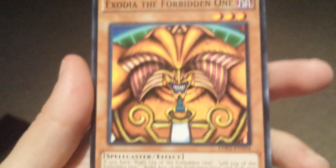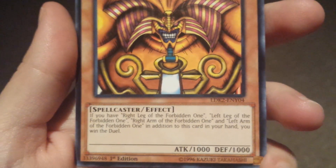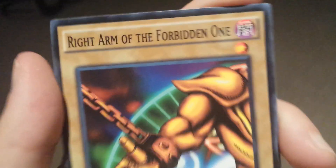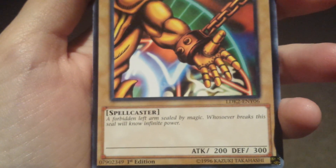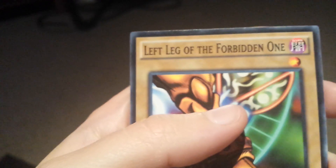There's a Buster Blader. There's Exodia the Forbidden One. There's Right Arm of the Forbidden One. There's Left Arm of the Forbidden One. There's Right Leg of the Forbidden One. There's Left Leg of the Forbidden One. And that's awesome because I never had an Exodia — I had one of the pieces but not all of it. But now I have all of it and I can use the Egyptian God cards in the deck. That's awesome.